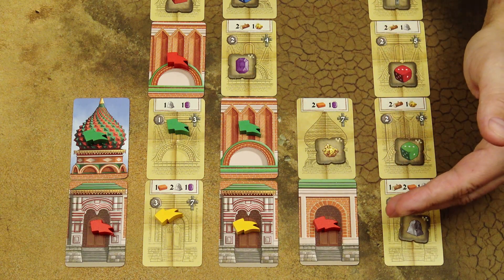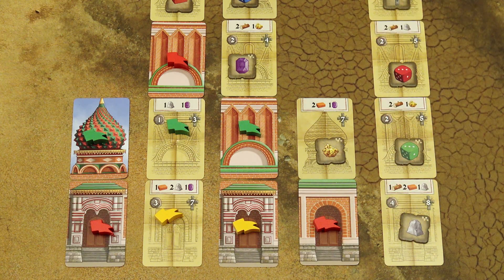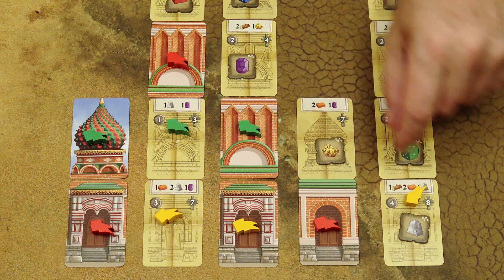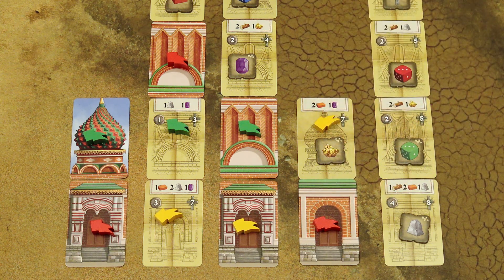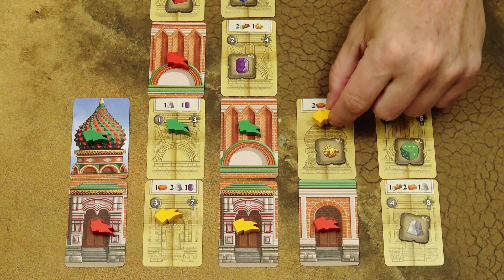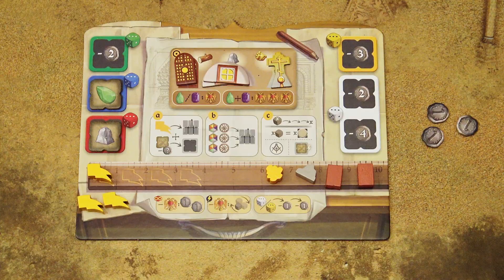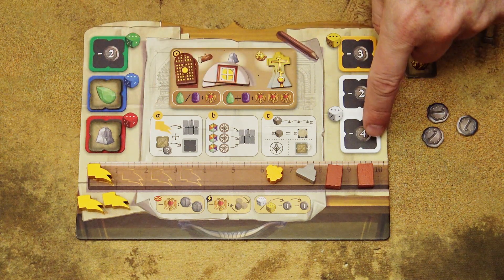Players must claim sections from bottom to top. You can either claim the base card, or if the base is claimed, you can claim the card on top of it. After placing the banner, take the workshop tile from that card and place it in any of the empty workshop spaces.